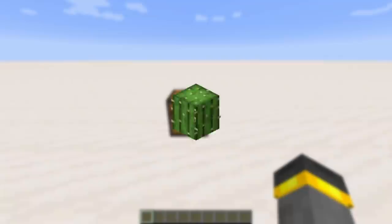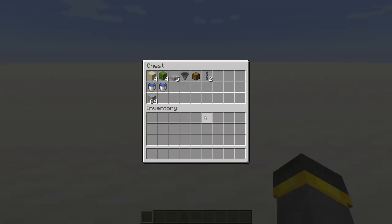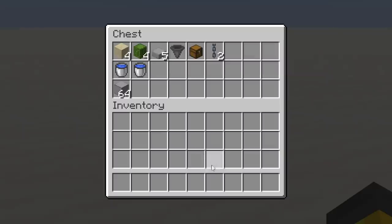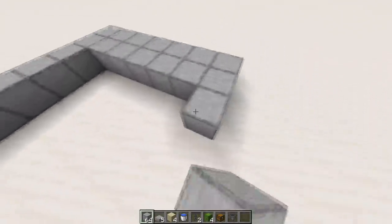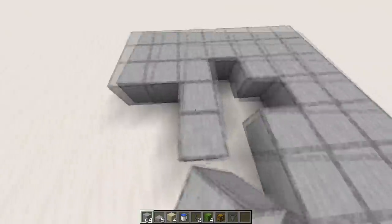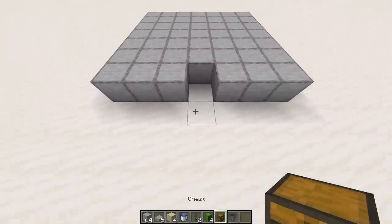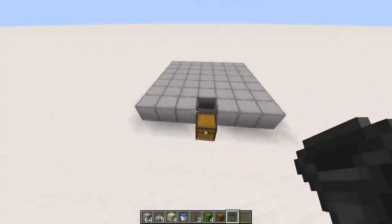The first farm we're going to look at is a cactus farm. These are the materials you'll need in exact amounts — other than building blocks, you'll need about a stack of those. The slab type doesn't matter at all. The first step is setting up a platform, or just setting it on the ground. The platform should be seven by seven blocks. Fill it in all the way except for one block in the middle on one side. We're going to put a chest out front and then a hopper going into that chest — this is where all the cactus will be moved to.